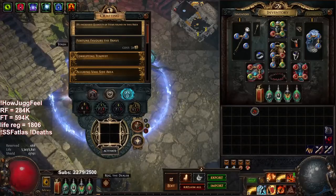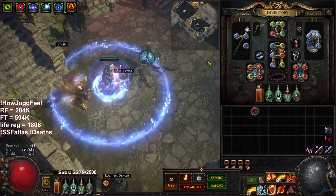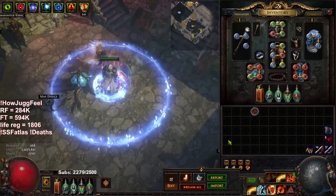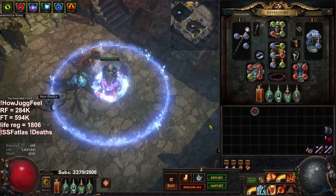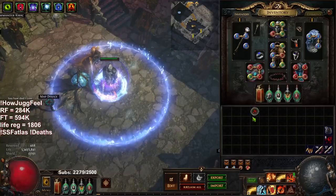Welcome everybody, good morning. Today I wanted to give you guys the jug update for day four and five — I wanted to condense this video since we didn't do too much the previous day. We are level 95. Unfortunately we did have one death due to a metamorph on Lake of Calandra, but that doesn't even count — screw that.